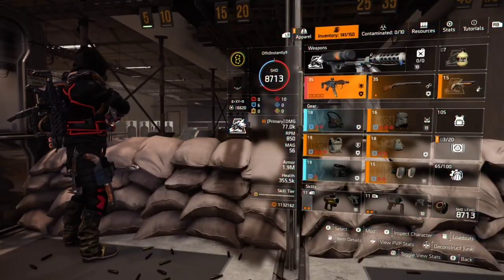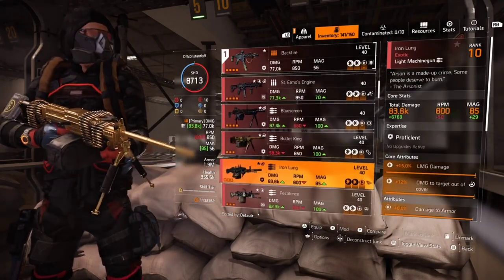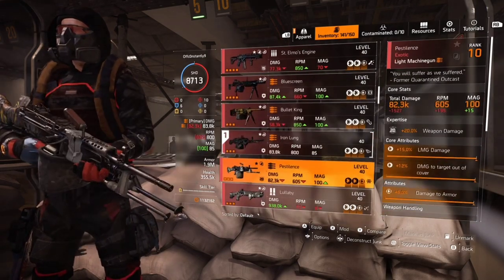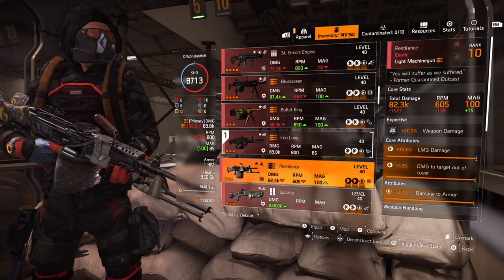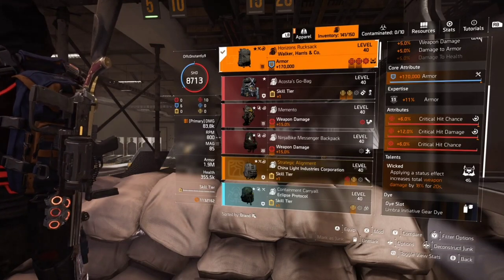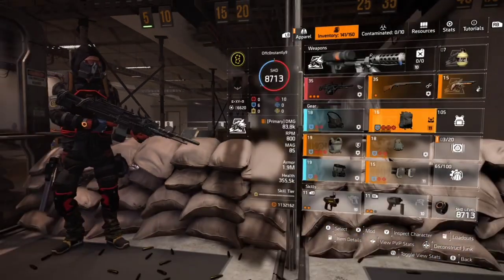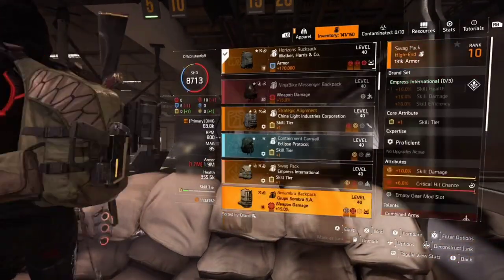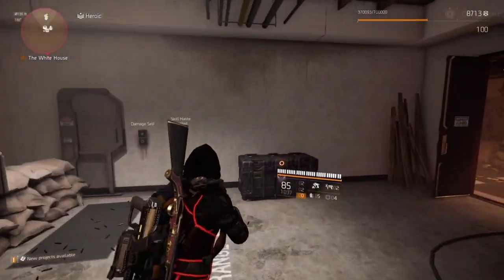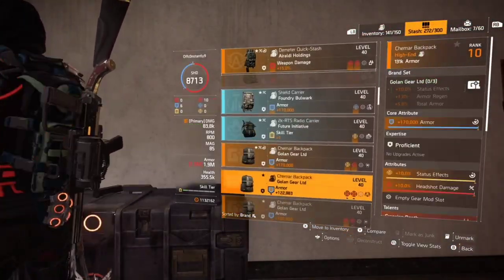With that being said, we also want to make sure that this LMG — not just the status effects — but the damage per bullet is going to be at its highest. So when we do something like the Pestilence, we want those ticks to hit extremely hard, or the weapon damage itself to do some damage. This is why we put Wicked on, to actually get some extra damage when we apply a status effect. You can put Glass Cannon on your chest, or Vigilance, but Wicked just guarantees you're going to get the damage.